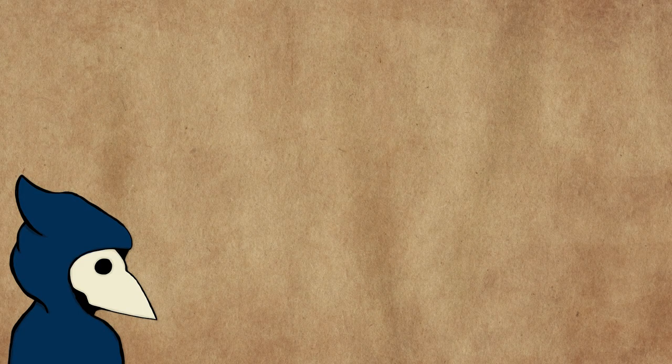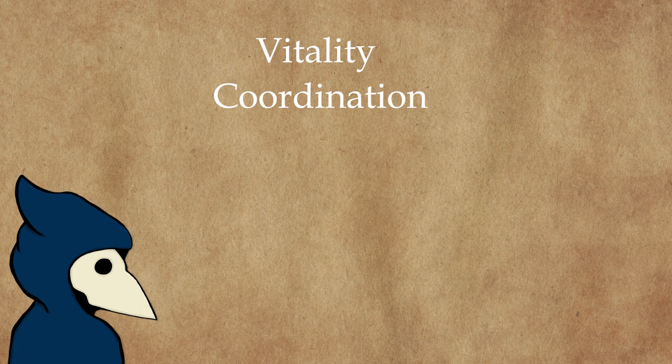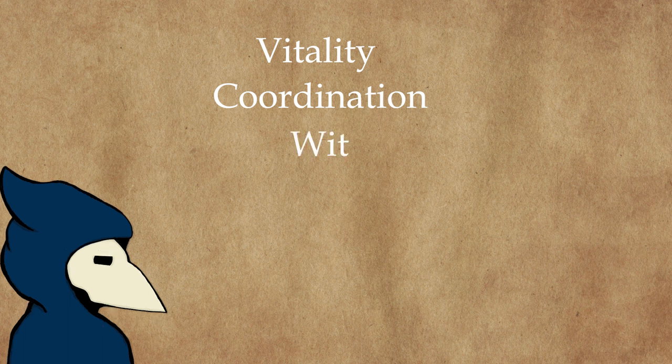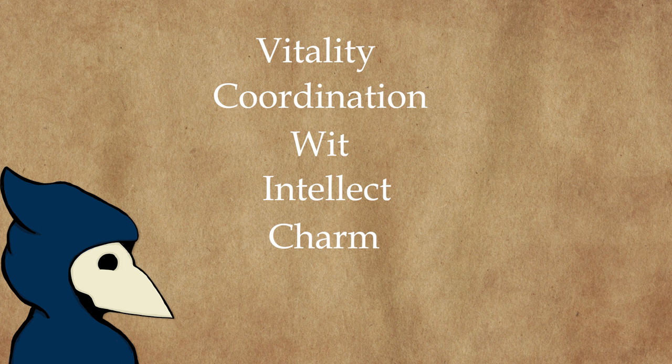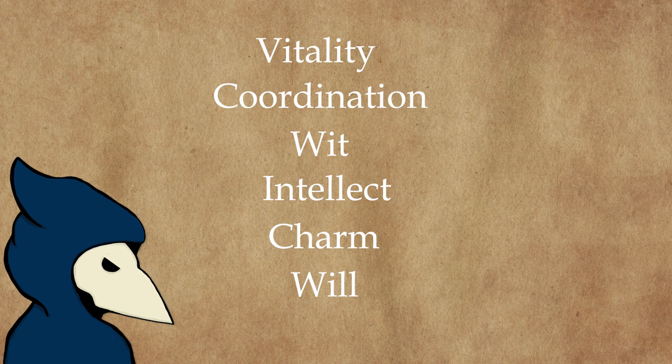In Unhallowed Metropolis, your character's attributes are represented by the following categories. Vitality, which governs your body's health, the wounds you can take, and how hard you hit. Coordination, which measures your natural grace, agility, reaction time, and aiming. Wit, which focuses on your mental quickness and perception. Intellect, your raw intelligence and smarts that cover most academic skills in the game. Charm, the natural charms and graces of your character, used for social interactions of all types. And Will, your mental fortitude and ability to hold your mind together when presented with terrifying or mind-breaking sights, entities, and situations.